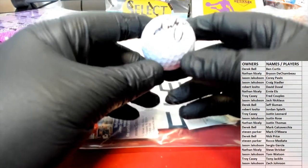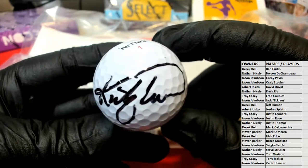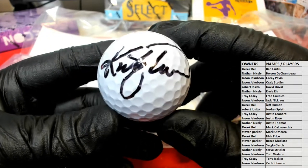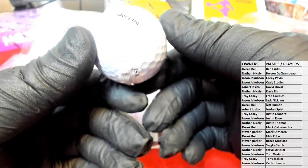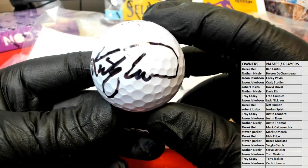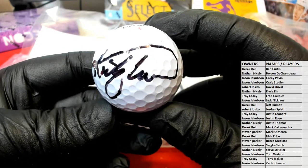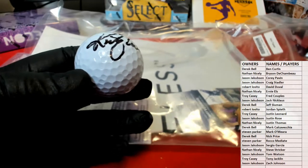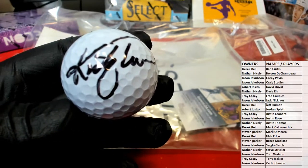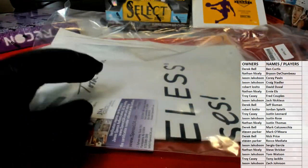Here is the autographed golf ball. Let's see — Nitro, huh? Nitro one. Where's the Titleist Pro-V at? It's all about the Titleist Pro-V. This Nitro's got the JSA. Kurt Triplett, maybe? I guess we'll find out. And then you've got your JSA here with it, so we'll verify that one here in a second.